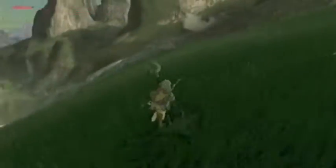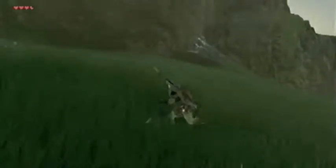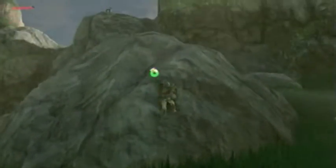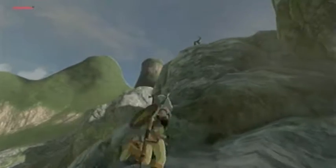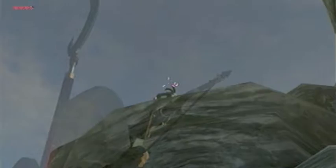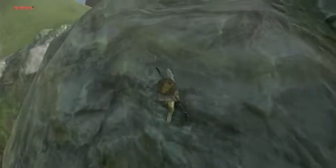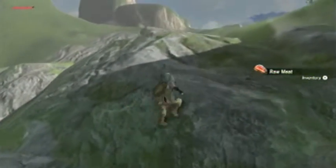I should be going in the right direction. I just wish I could find a shrine at this point. If we climb over all this we should be able to get to Kakariko. There's a goat up there doing exactly what a goat should be doing — standing on top of a mountain. I shot him in the butt. I got him. The goats go down pretty easily. They give you regular raw meat.